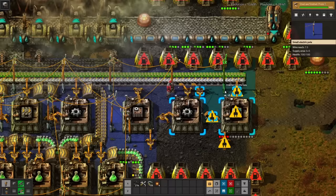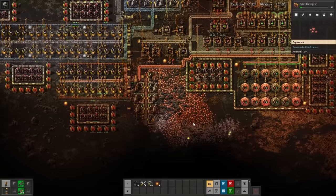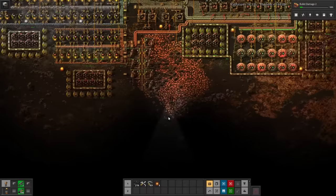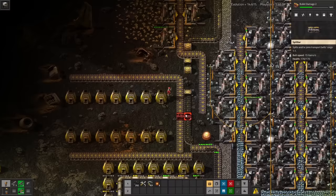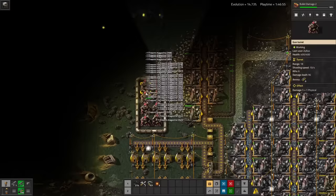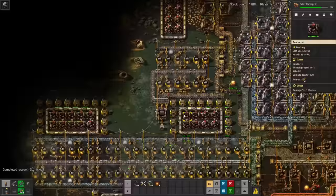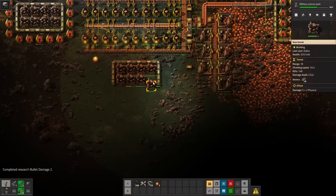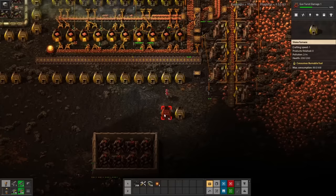This spot next to the water is actually a really good choke point, but apparently when biters die near water in Rampant, they create landfill. I'm not sure how I feel about my only source of water slowly disappearing, but I'm sure it's fine. After an hour and a half, I'm finally automating some basic amenities like assembling machines and mining drills. I'm focusing on researching bullet damage instead of bullet speed, because it increases ammo efficiency. And a significant amount of my iron is dedicated to making ammunition, so the further I can stretch this patch, the better.